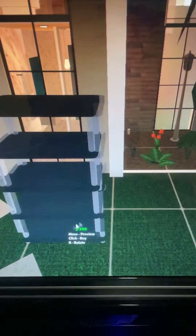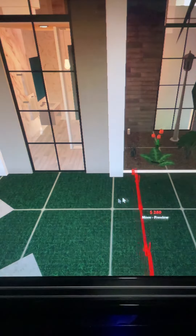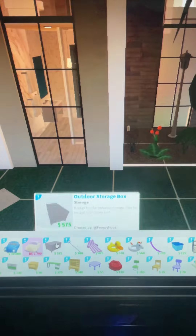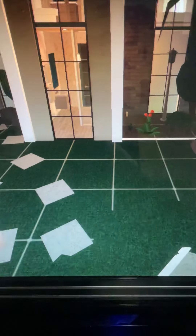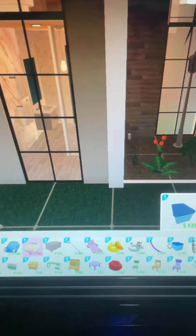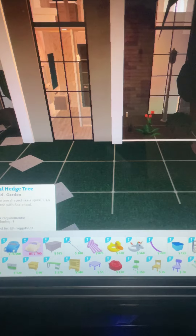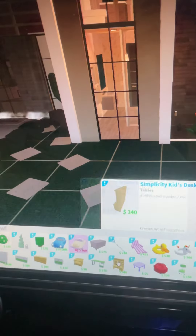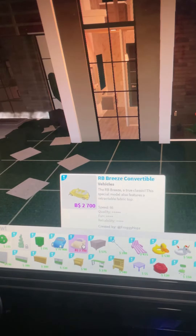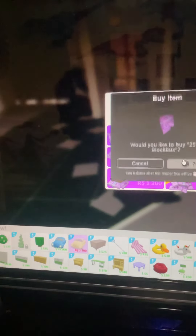We also have this normal shelf which is really cool, and we also have this pool net which we're really going to use to clean our pool, plus a pool noodle. Oh, look at how much this costs — it costs a lot, that's sad.